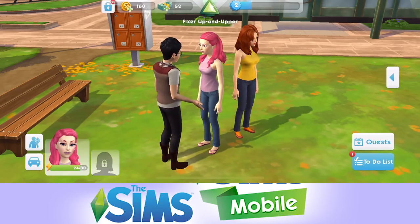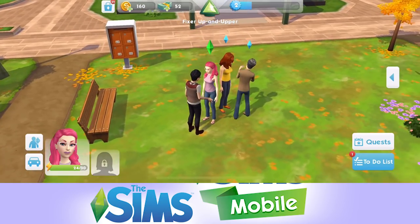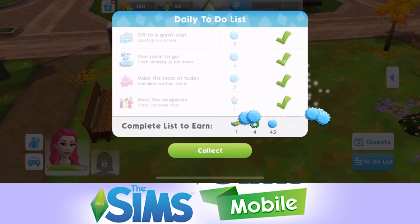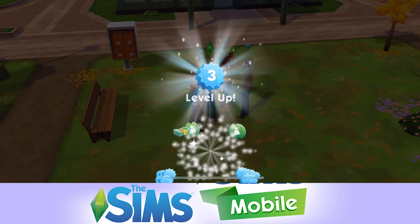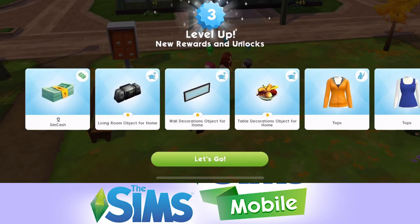In our to-do list, we've completed the event and that means we've completed all of our daily to-do lists, which is excellent. We have also levelled up to level three: two simcash, living room objects, wall decorations, table decorations. We've got some new clothes as well this time, which is always good.